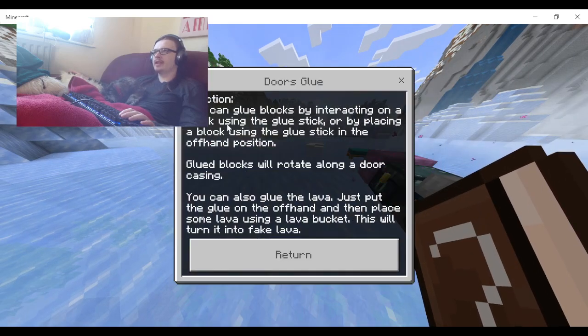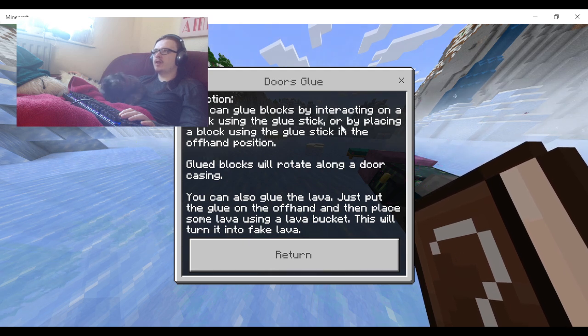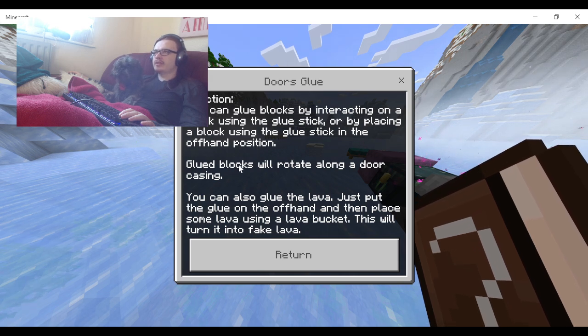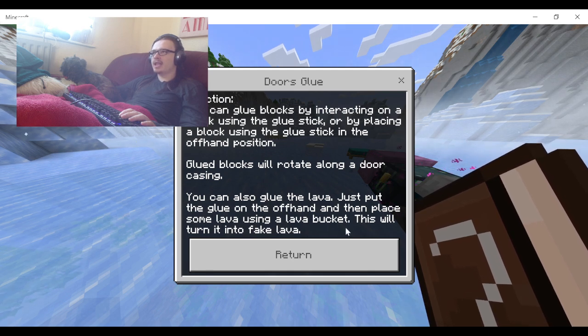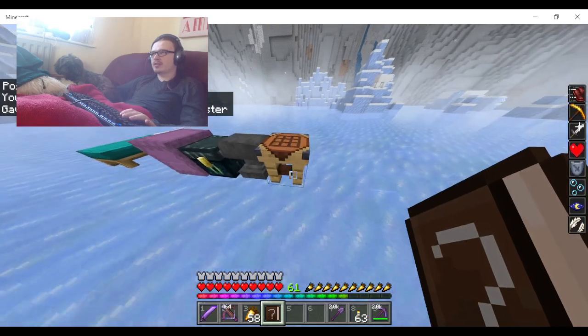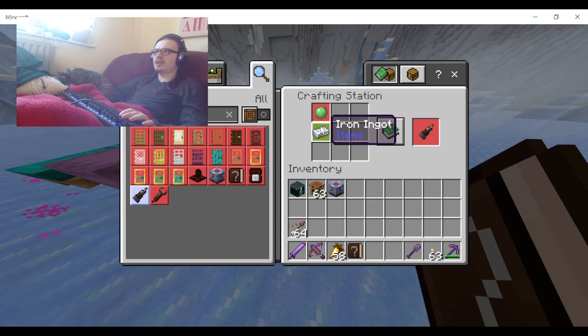Next up is Door Glue. You can glue blocks by interacting on a block using the glue stick, or by placing a block with the glue stick in the offhand position. Glued blocks will rotate along a door casing. You can also glue lava - just put the glue in the offhand and then place some lava while using a lava bucket. This will turn it into fake lava. That's cool! The crafting recipe is an iron ingot and a slime ball, and you only get one by the looks of it.